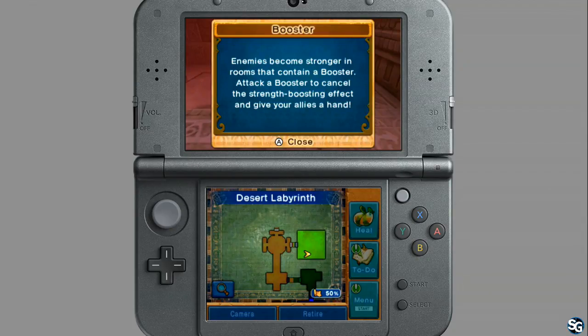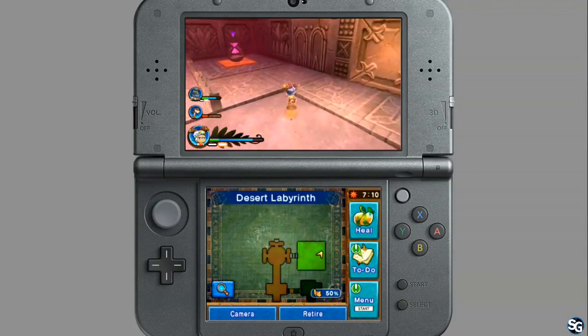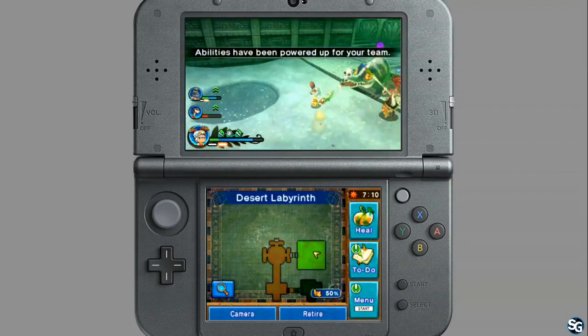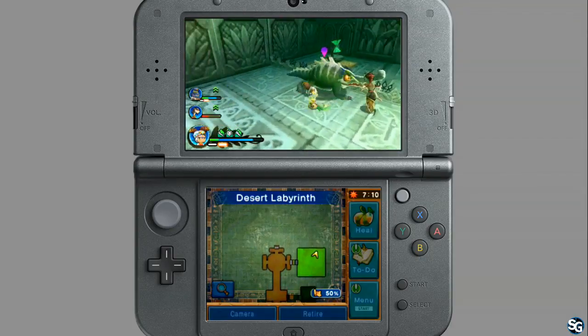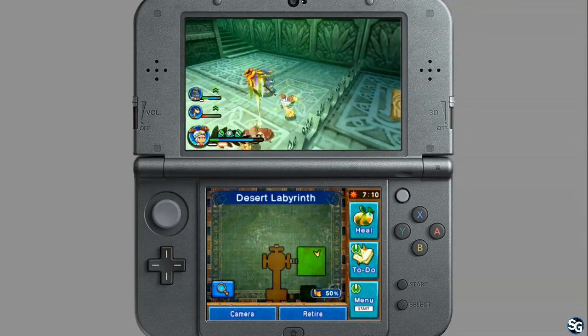This room has a booster. Right now the booster is set to make my enemies stronger, which is no — I don't want that. So I'm going to hit it. Now the abilities have been powered up for us. And we've got some more alaguanas, which is awesome because I need their teeth. You're harvesting their teeth — well, I mean, I don't want them to go to waste. But they're not dead. No, they're not dead — just some of their teeth fell out.